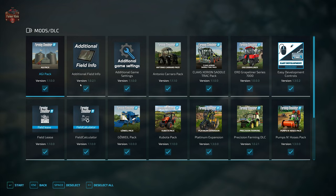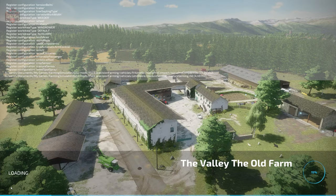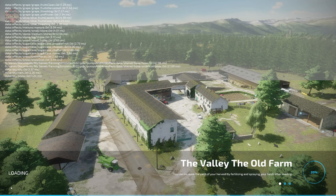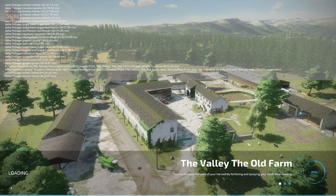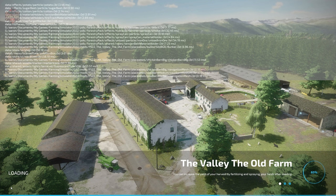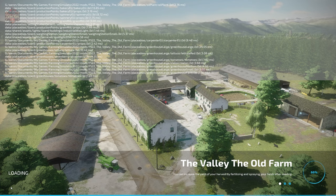We're going to load in using the mods we typically use when looking at maps: Additional Field Info, Additional Game Settings, Field Lease, Field Calculator, and Precision Farming. If you load this map in Farm Manager mode or start from scratch, you will not own any land or starting machinery. But for this video, we are loading in New Farmer mode.